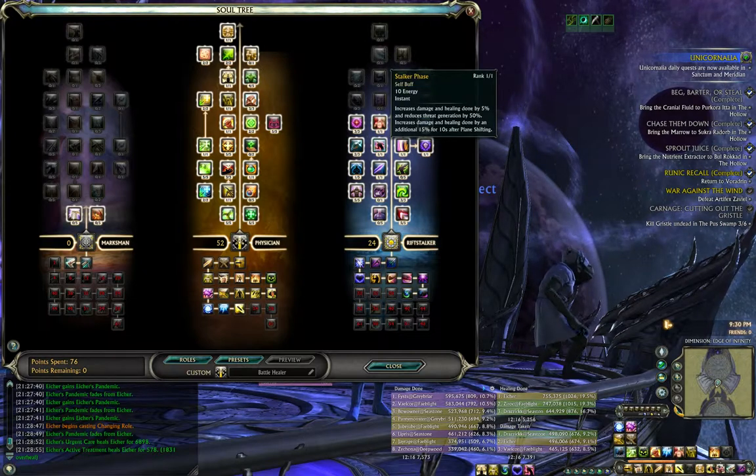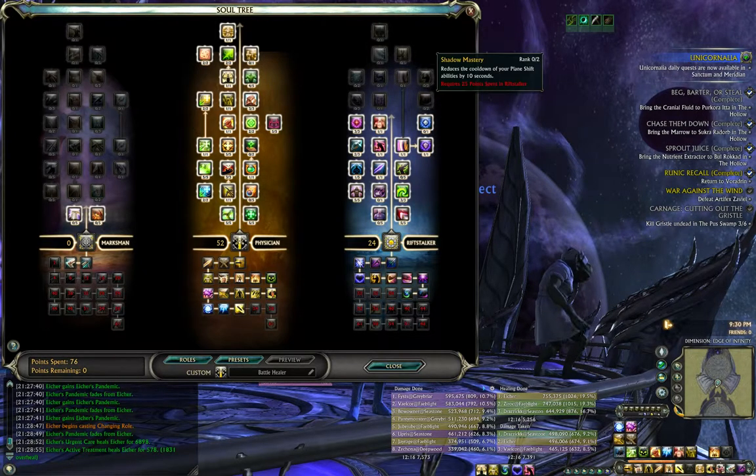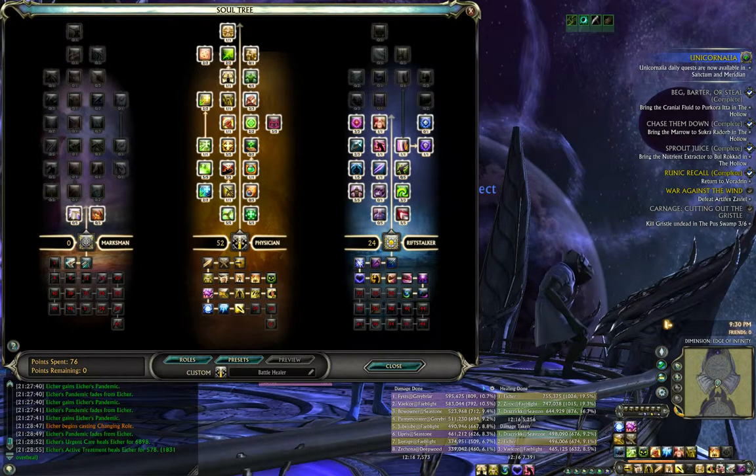Then I got 10% spell damage reduction, Stalker Phase which is passive — 5% healing and 5% damage buff. Whenever you use your Stalker abilities, you get a 15% damage and 15% healing for 10 seconds. With the Stalker abilities, you're going to have a 5-second delay between buff up time and buff down time, unless you pick up Shadow Mastery which reduces it — but that's a waste of a point in my opinion. I deal with the 5-second downtime; it's not that hard to do.